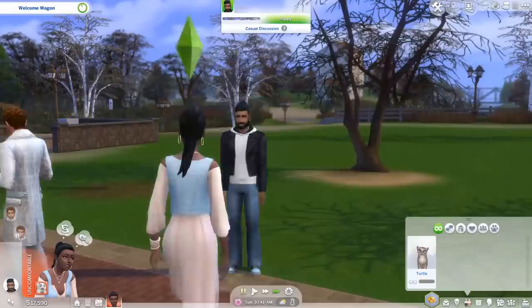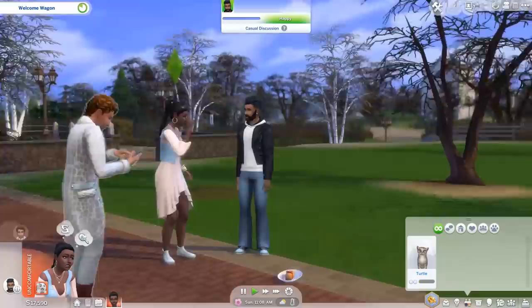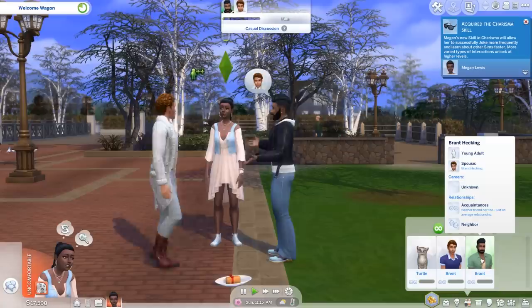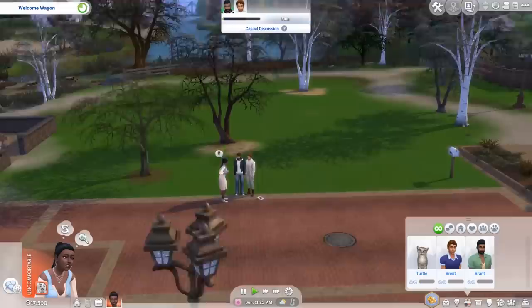They should pop up in our relationship panel after we introduce ourselves. They're on their phones — we are the most anti-social bunch of people ever. And look, they brought gourmet fruitcake — normal quality, that's good. We've met someone, which is nice, and we can see that his spouse is Brent. You can also meet sims at work or if you go out on the town at different places.